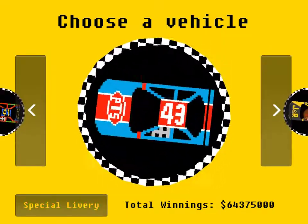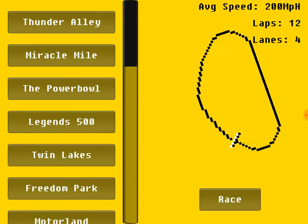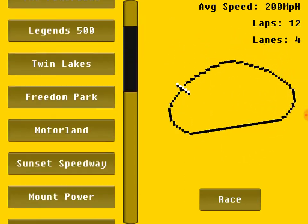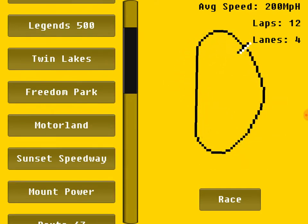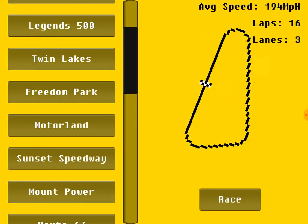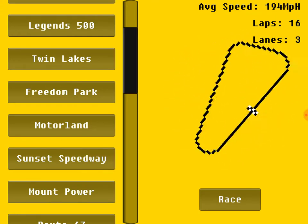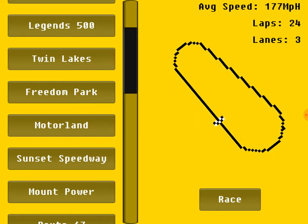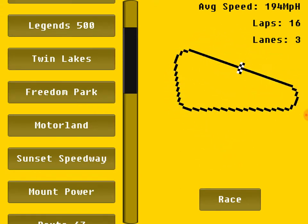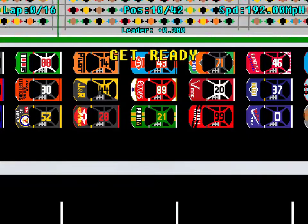So let's go with classic Richard Petty. Of course the drivers don't have their actual names — they've got sort of made-up names, but you could probably tell who's who. Let's go Freedom Park, which would be Pocono. Let's go.